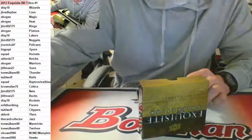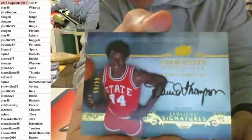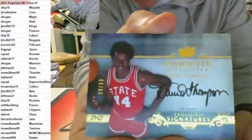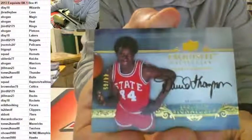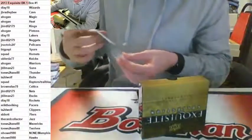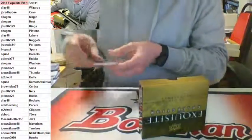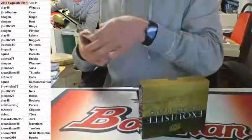The next one is going to the Denver Nuggets - Jaybird. David Thompson, 44 of 65, Exquisite Signatures on-card - going to Jaybird and the Nuggets. That's a $250 card. Not a bad box, huh?